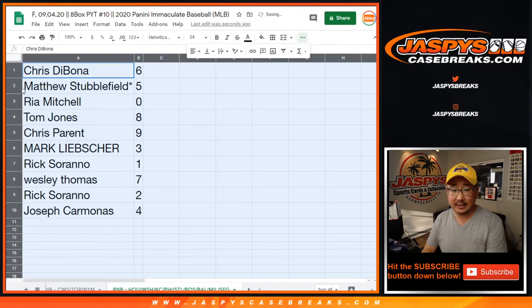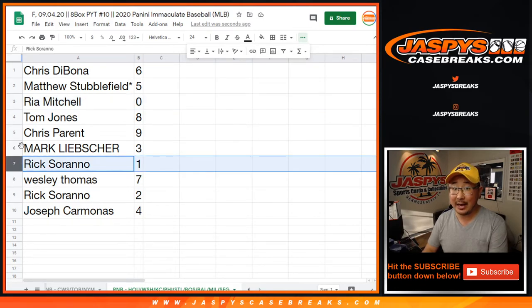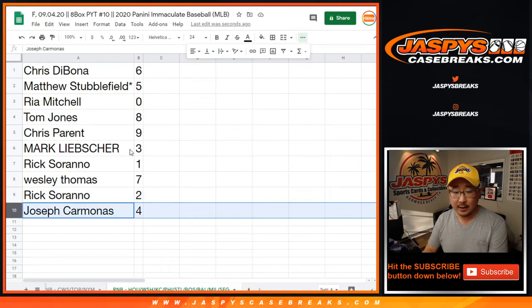All right, so Chris with six, Matthew with five, Rhea you have zero — so you get any and all redemptions, as you saw in the item description, for these teams right here, including one-of-one redemptions. Rick, you'll still get live one-of-ones. TJ with eight, Chris with nine, Mark with three, Wes with seven, Rick with two, and Carmonos with four.